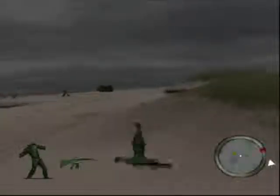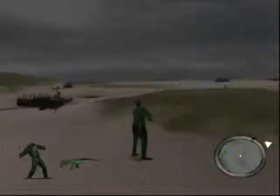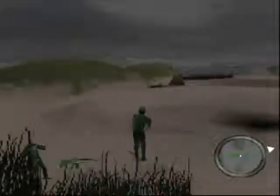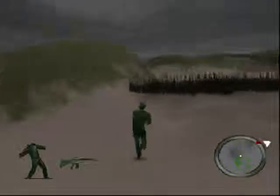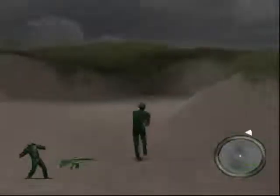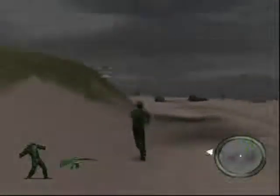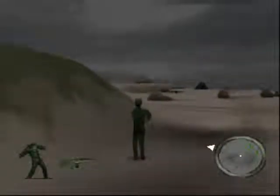Rather than going straight up, which was a noob trap, this time we go on this side. You notice we're getting a lot more green reinforcements — evidently this is the correct way to go, just because of the reinforcements. Rather than hitting right and going in front of the tank, this time we're just going to go all left and let the green guys be a distraction for the tan tank.